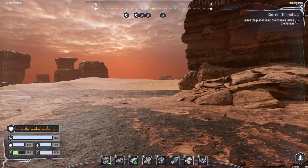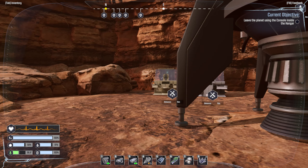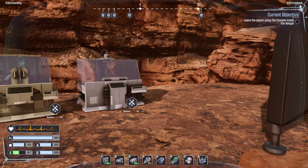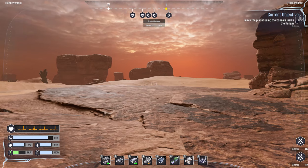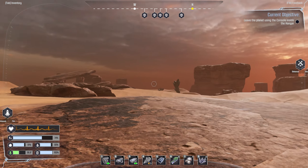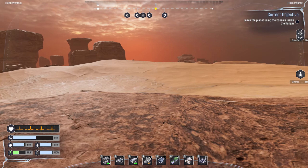Alright, we're on the hot planet - it's like Mars. The objective says to leave the planet using the console inside the hangar - we did that. Objective updated: point of interest. We have a whole bunch of stuff to the north.